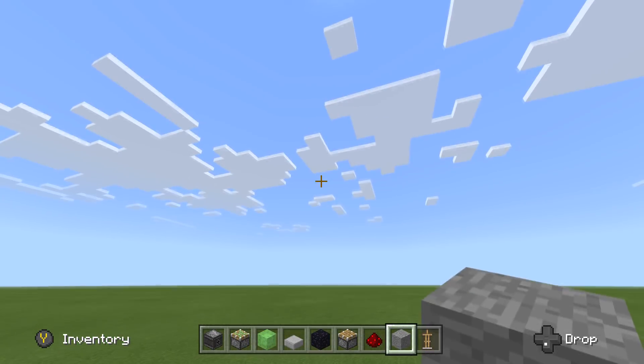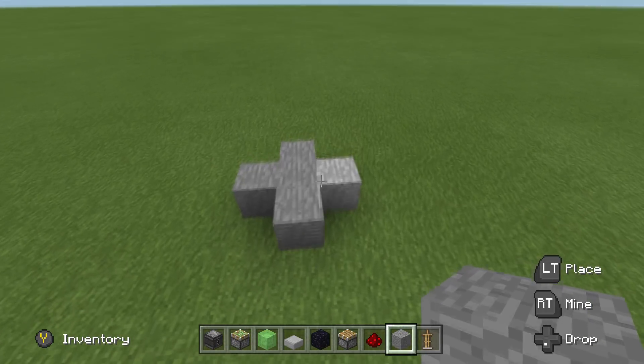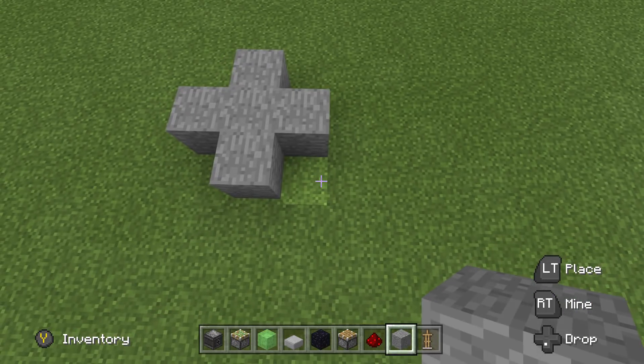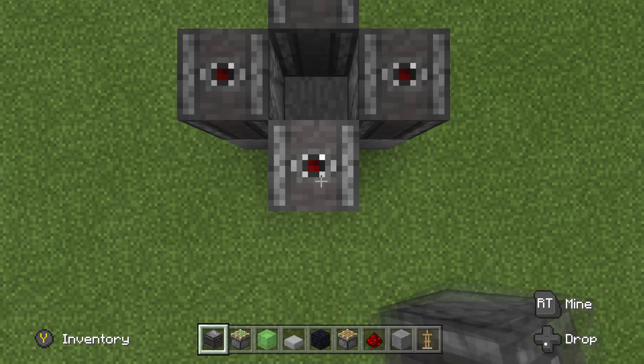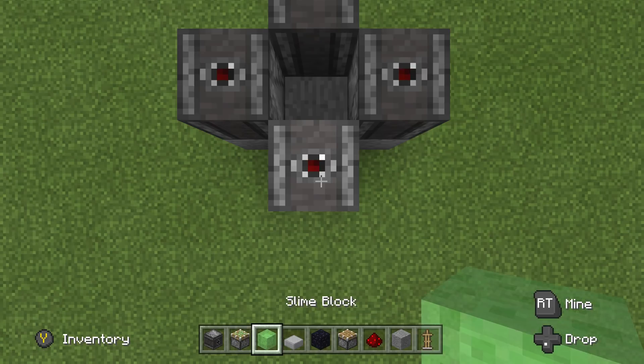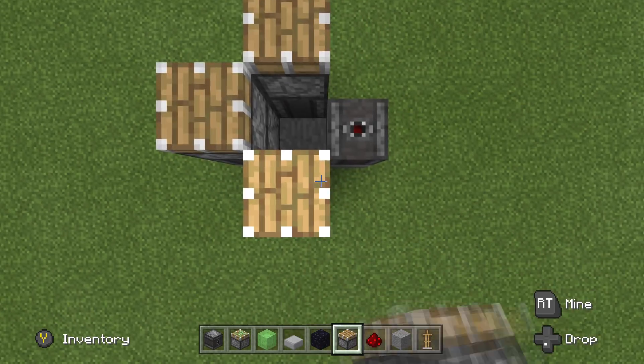It'll actually disappear once it gets like 40 blocks up or something. So we got this guy here, we got him started out. Start out with your observers — face them up so that nice little red dot is pointing at you like this. Then what we're going to do is go ahead and put 4 regular pistons on the faces of these guys. Very simple, very easy.